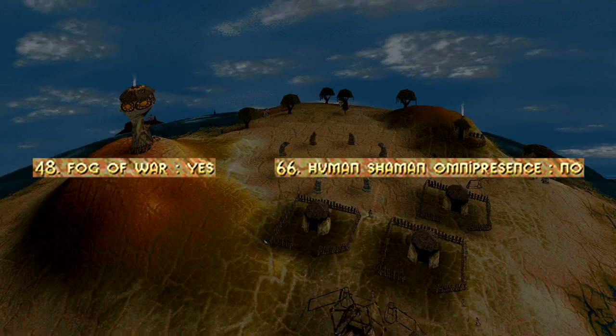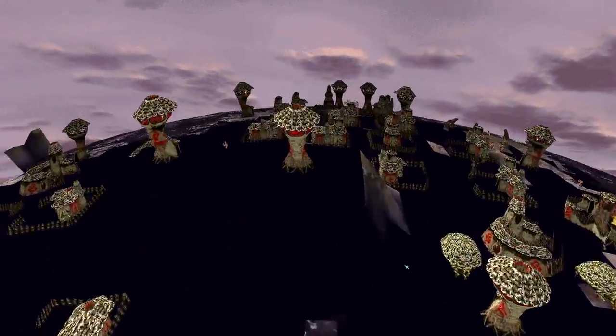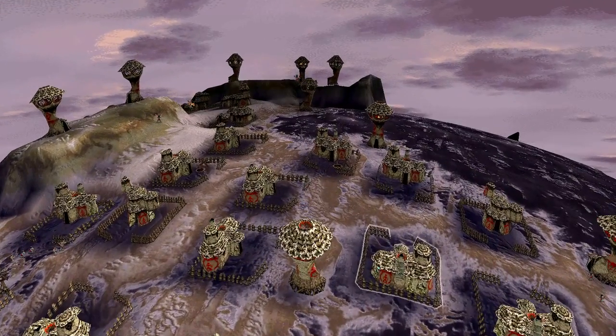The two I'd like to bring your attention to are number 48 and 66. Number 48 allows you to turn fog of war on or off during the game. It could be considered a gimmick by turning fog on, but it's certainly a cheat if you turn fog off on level 9 and 18.